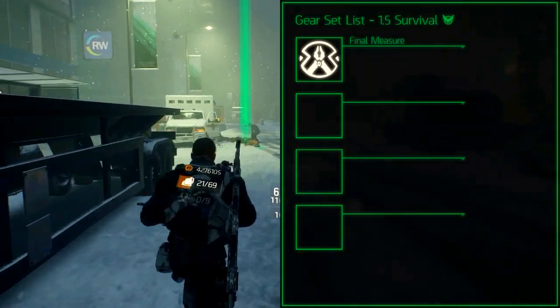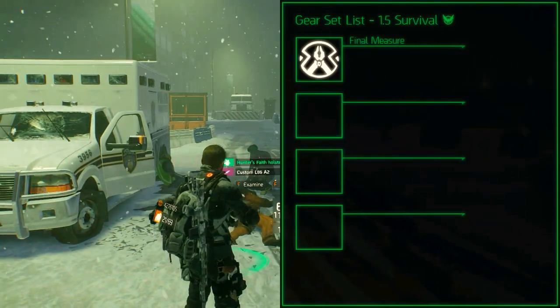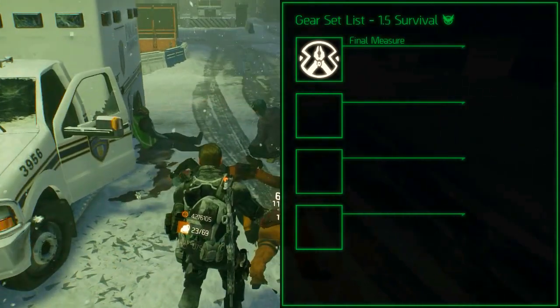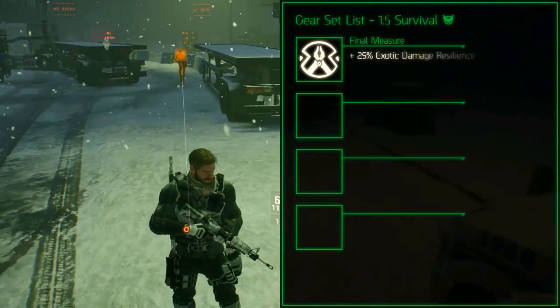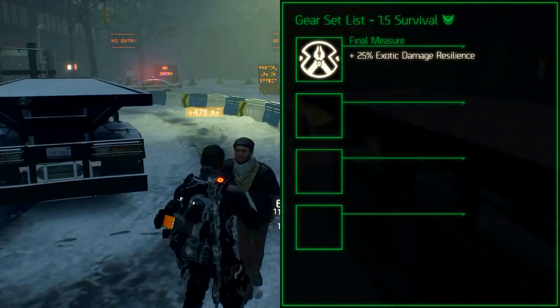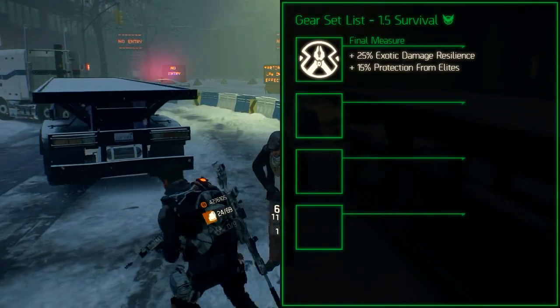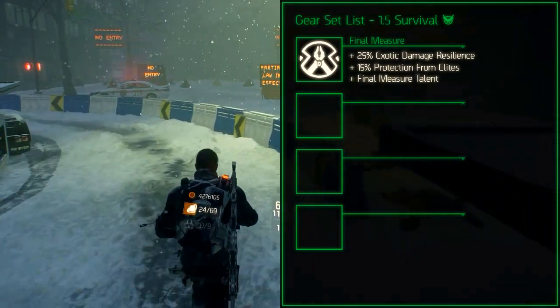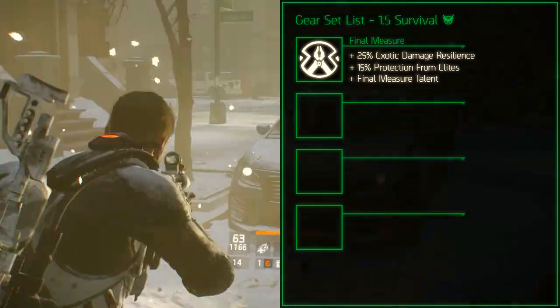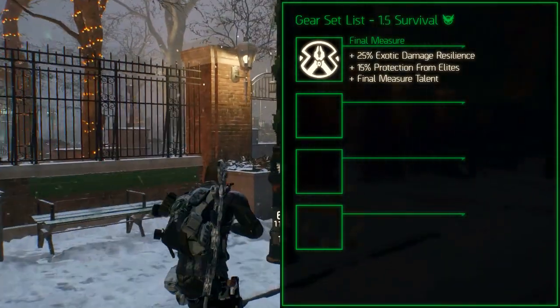The Final Measure gear set is a PvE and tank oriented gear set. The set bonus for 2 pieces increases the exotic damage resilience by 25%. The set bonus for 3 pieces increases the protection from elites by 15%. The set bonus for 4 pieces adds the Final Measure talent which defuses hostile grenades and mortars, and adds these grenades to your inventory every 8 seconds.